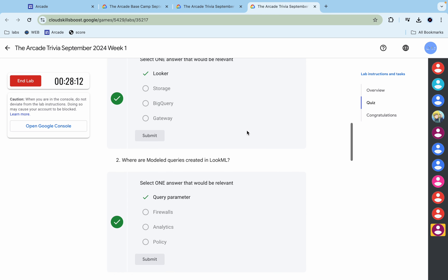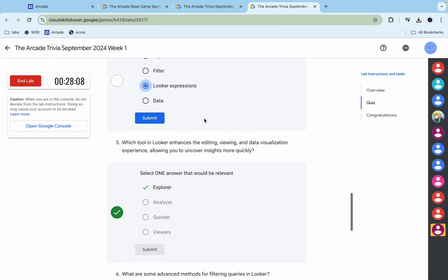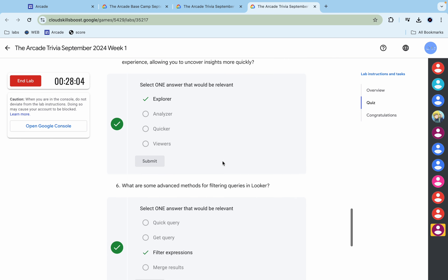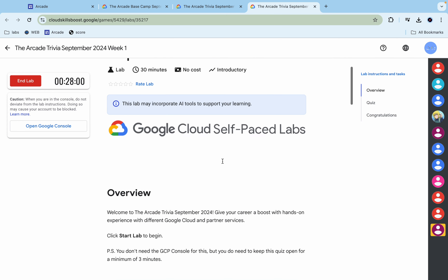For the first quiz answer, this is it; then the second, third, fourth — for this one it must look correct. Then the fifth and sixth, and that's it. Once you're done with all the quiz questions, you have to spend more than three minutes on this page.